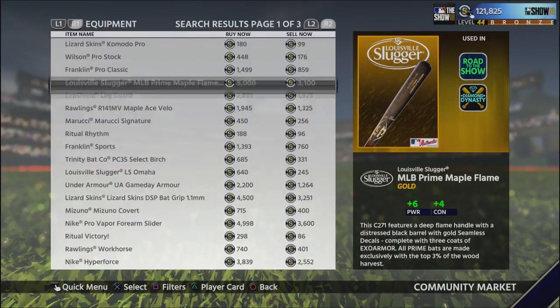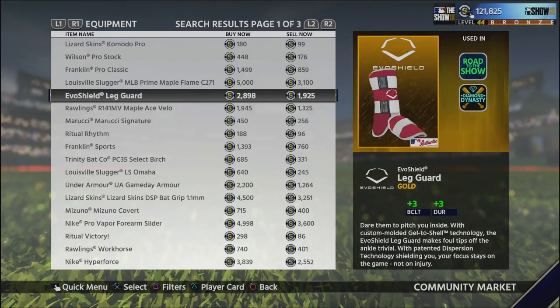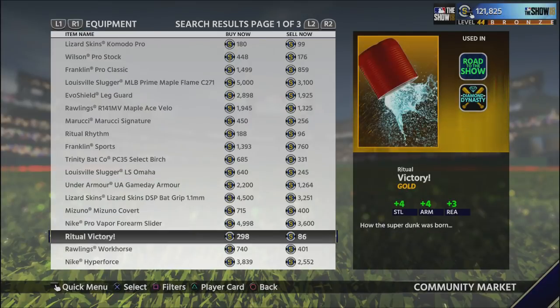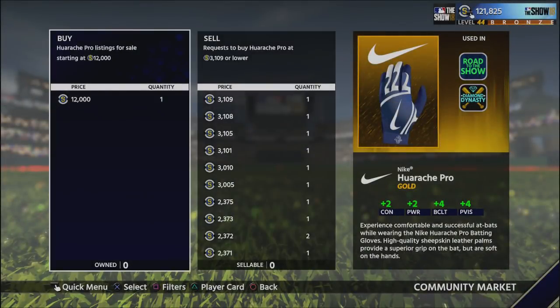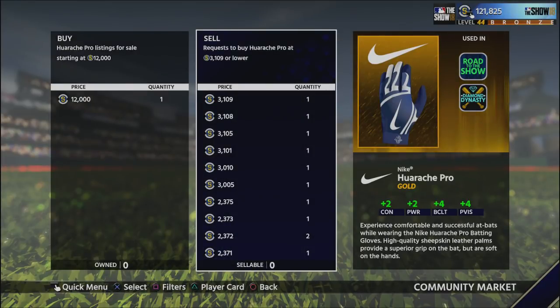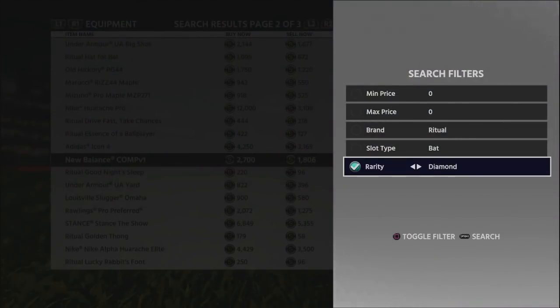Factor the tax in whenever you're doing everything, and look for big gaps that cover the tax and still leave you with a good profit. Try to get over a thousand stubs — sometimes you might settle for eight or nine hundred, but mostly look to get over a thousand. Here's a fantastic example: if you bought a Huarache Pro for 3,000 stubs, there's only one other order on the market, so anything under 12,000 you can kind of set your price. You might get lucky and have someone buy it for 9,000 stubs — a huge profit off a gold batting glove.